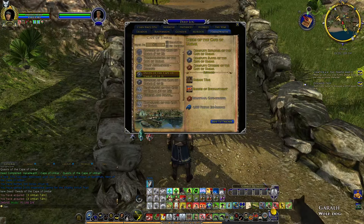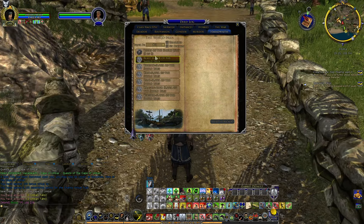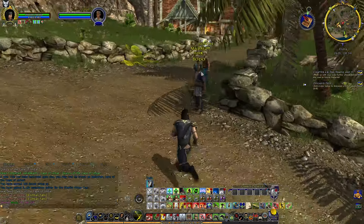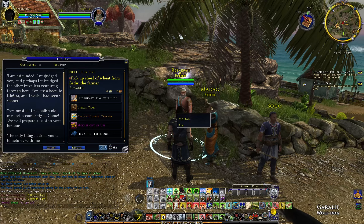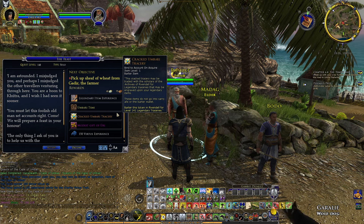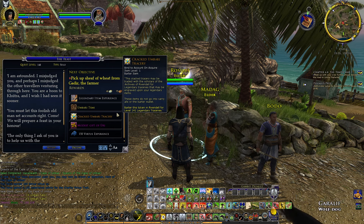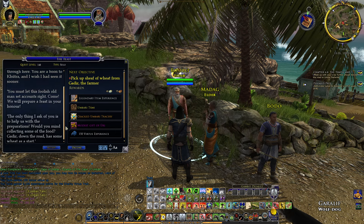Cape Cruiser — what an amazing title that is. Explorer and Slayer Deed, that will take a while. I prefer Cape Cruiser. I am astounded — I misjudged you, and perhaps I misjudge the other travelers venturing through here. You are a boon to Kuthra and I wish I had seen it sooner. You must let this foolish old man set accounts right. Come, we will prepare a feast in your honor. The only thing I ask of you is to help us with the preparations — would you mind collecting some of the food? The latter down the road has some wheat as a start.